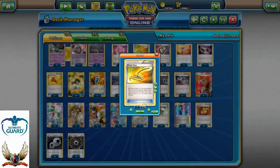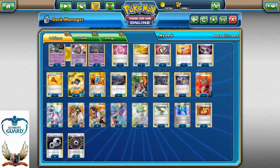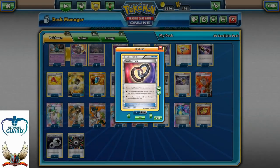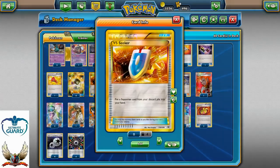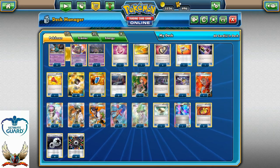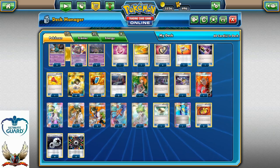There's one copy of Escape Rope, one Rescue Stretcher, one Special Charge — very important to recycle those energies — one Super Rod, and of course four copies of Puzzle of Time so you can play two at the same time and grab any two cards from the discard pile or rearrange the top three cards and Instruct. This list contains four copies of Ultra Ball and only three copies of VS Seeker. That's the reason why we have four Puzzles — not too much worry about not being able to play a supporter card.